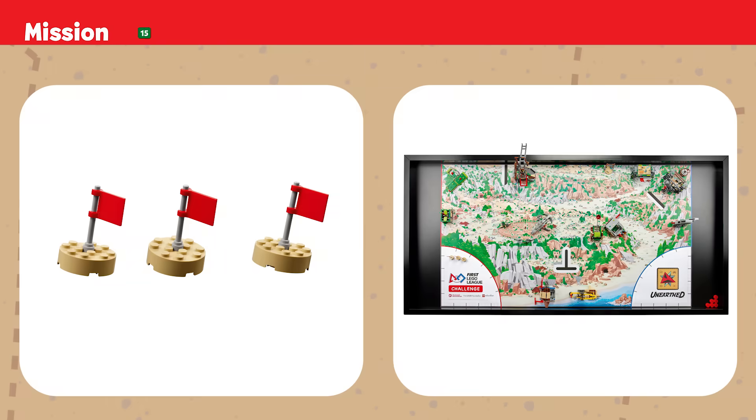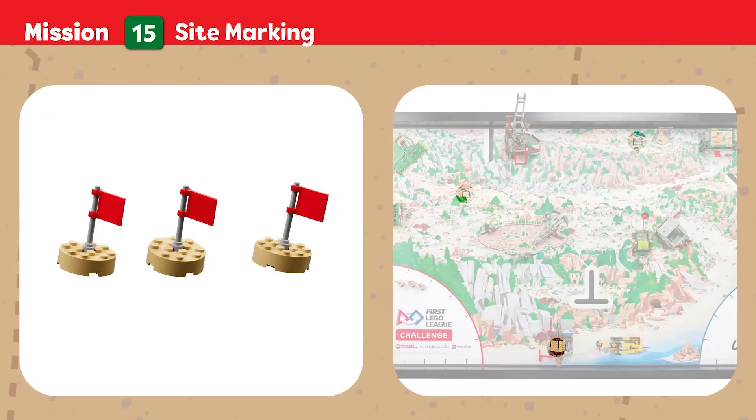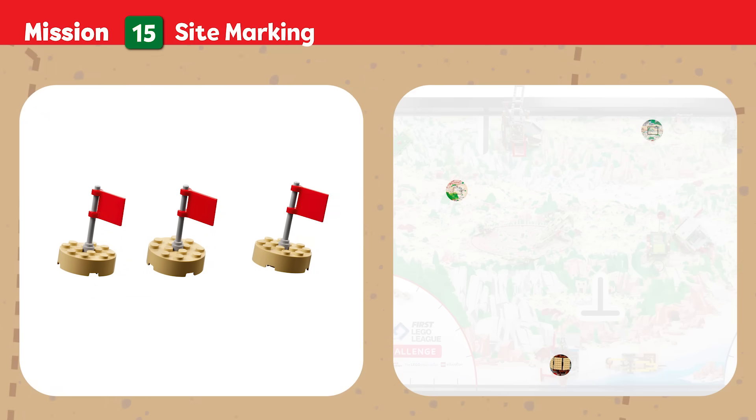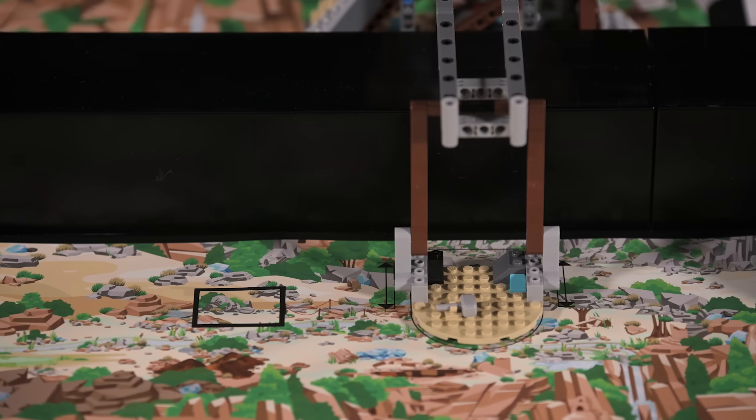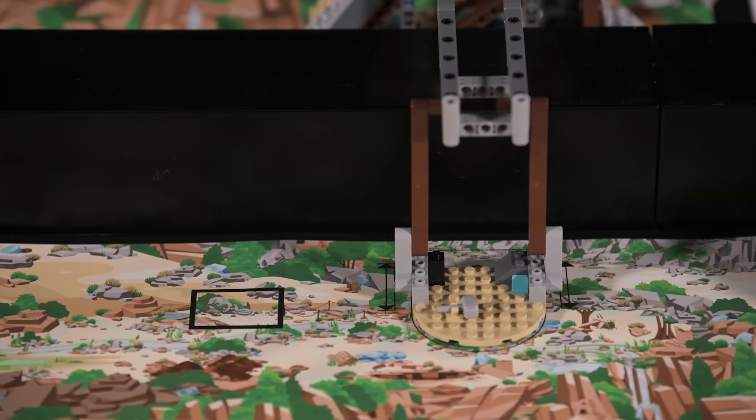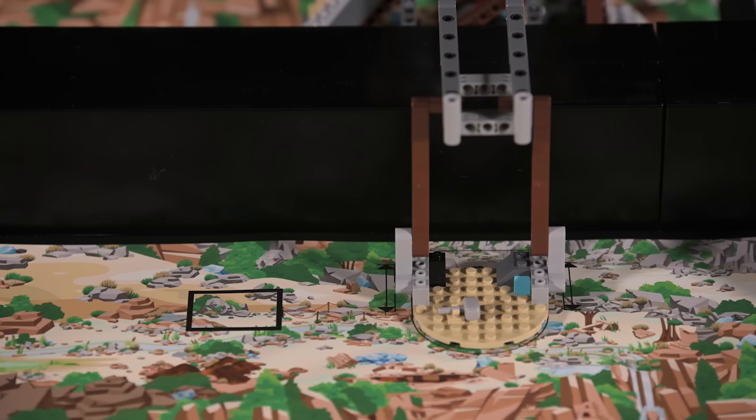Mission Fifteen — Site Marking: There's so much yet to be discovered at this dig site. Place flags to mark locations for further study. Score if sites have a flag at least partly inside and touching the mat.